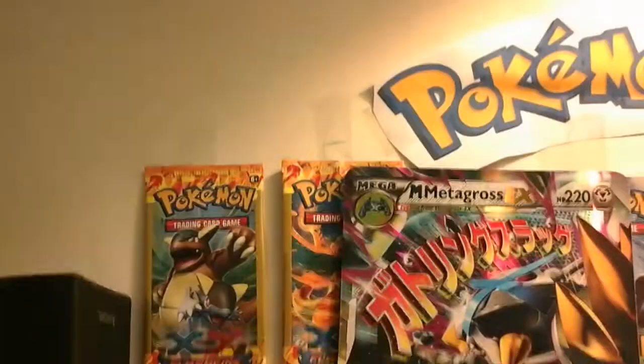Two quasi-packs left. If one of them is a dud and we don't get one EX out of these, we're done for! Cards we got: Exeggutor, Fletchling, Pikachu, Pidove, Bagon, Skyfield, Ninjask, Dustox, and Bagon — an un-holo Bagon. Not much there.